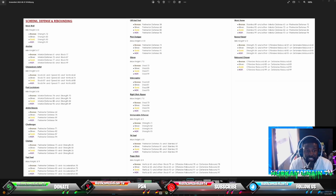Pick Dodger needs 74 perimeter defense for bronze and 98 for Hall of Fame. Glove is going to be popular again — to get it on bronze you need 72 steal, silver at 85 steal, and Hall of Fame requires 99 steal. The game hasn't even dropped yet and they're already patching it, which is kind of crazy.